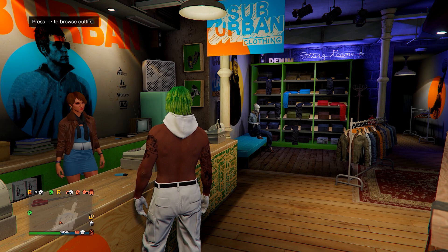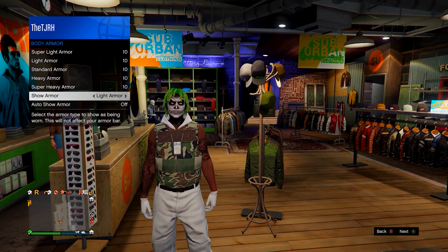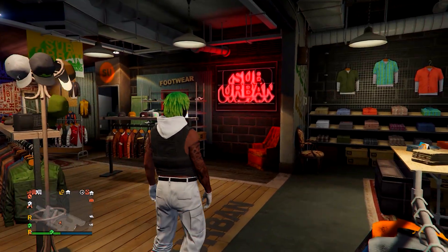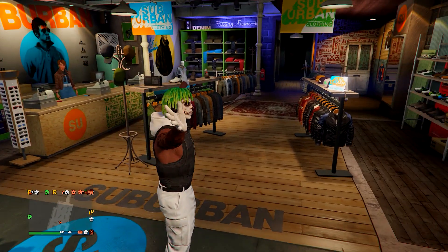Feel free to do this with other outfits as well — it works with all the onesie hoods. It makes the outfit look really clean, especially if you add some armor; it's almost like a black sleeveless hoodie with a white hood. Anyway, that's this final clothing glitch done.